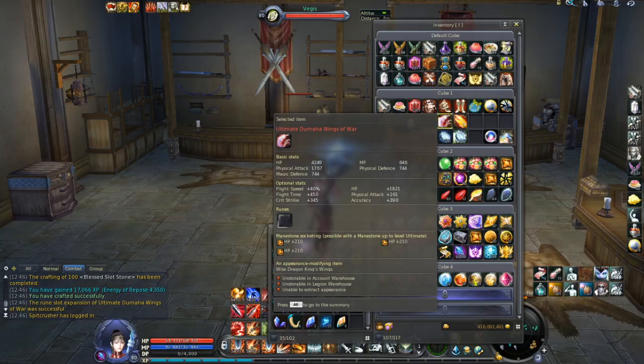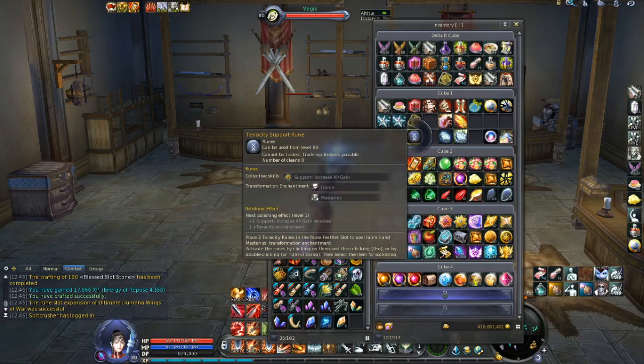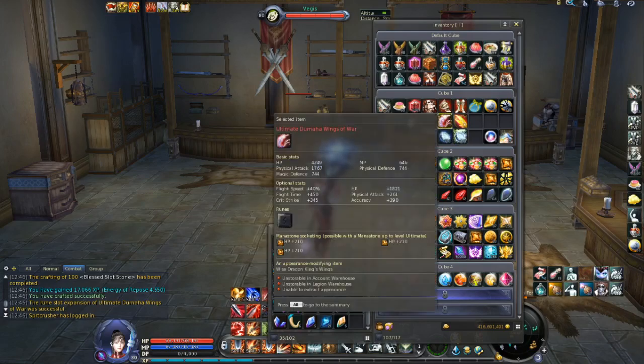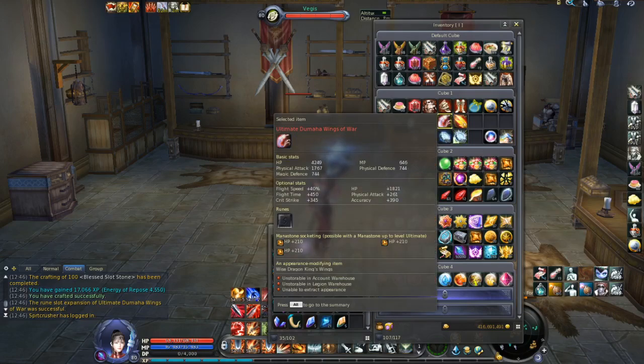But that's not everything to this story, because there are different types of runes and there are different types of rune stone slots, so these two need to match. I have here one rune — let's try to socket that rune inside these wings — and as you can see I can't, because my rune slot is open however it's not the same type as the rune I have here: a tenacity support rune, but the slot is not a support slot.